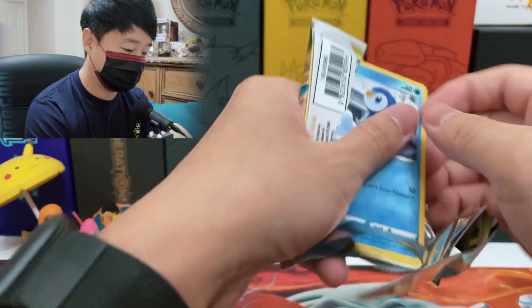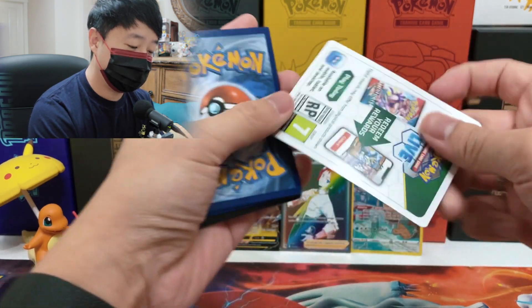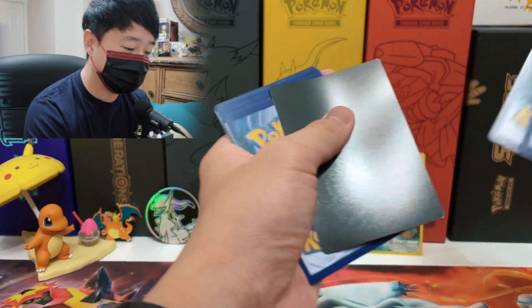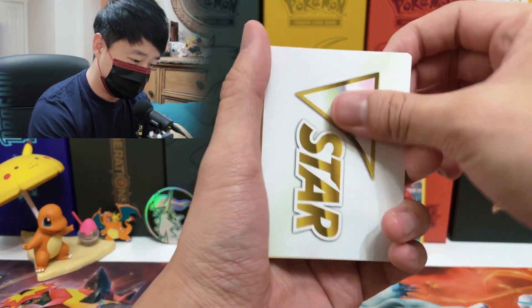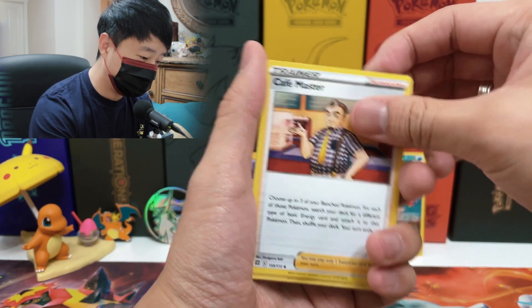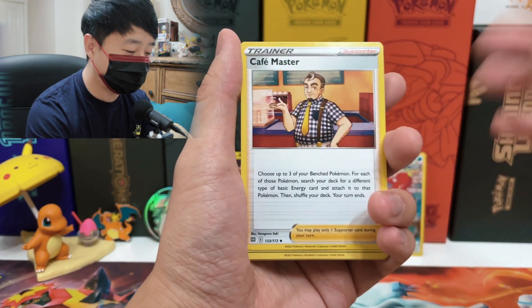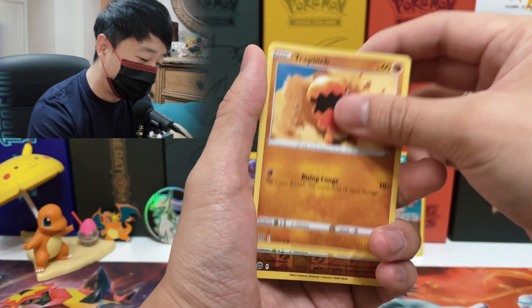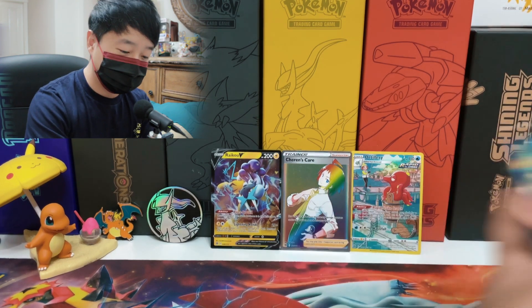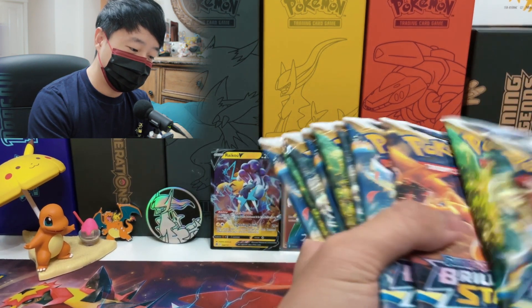I hope it's not just one pull per box because if I open two Elite Trainer Boxes — that's 20 booster packs — and only get two pulls, the pull ratio is not the best. Starly, Riolu, and Gloria who also has a full art — Alcremie as the rare. Let me count how many packs I have left. Another white co-card — oh my god, Pokemon is destroying me with this pull ratio.